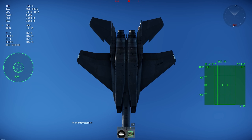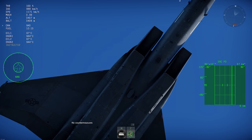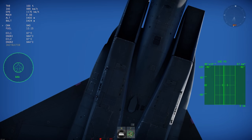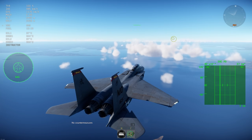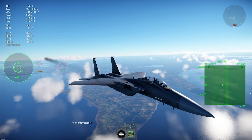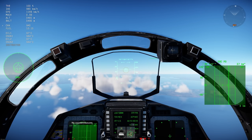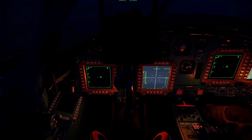To actually have chaff and flares you have to use the countermeasure pod. You can see the chaffs and flares listed but you cannot fire them unless you have the pod equipped. Without it, clicking does nothing. I don't know if it's a bug or just the way it's supposed to be. The Su-34 also received a fix that was kind of needed.